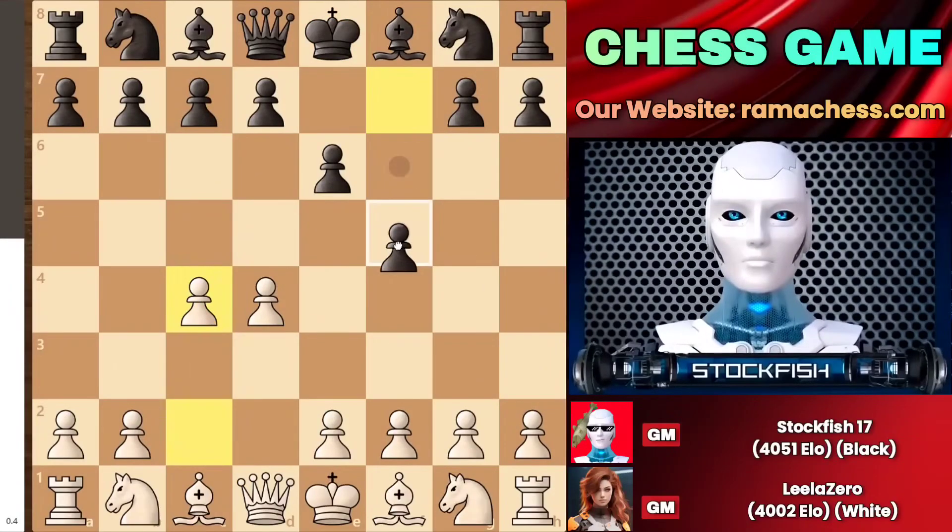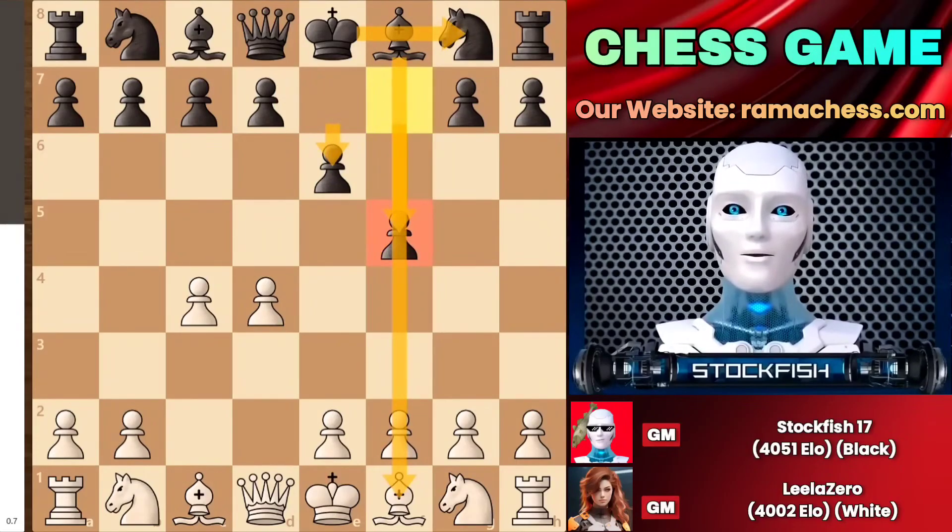I also played a5, opening my king's diagonal. If Leela can bring up her queen early in the game, then I can also bring up my king early, because I am the chess king and Leela is my chess queen, where I want to dominate over the semi-open rook f-file.